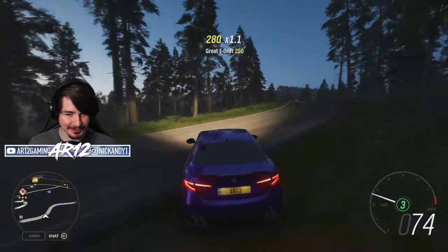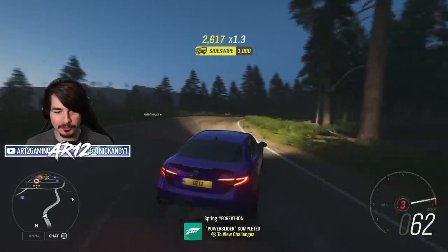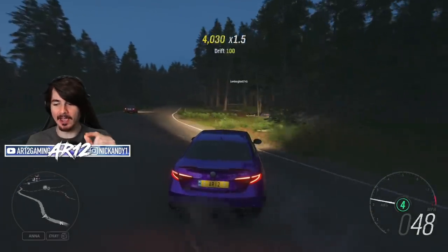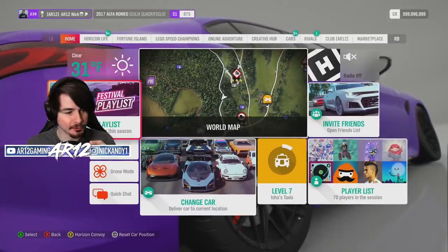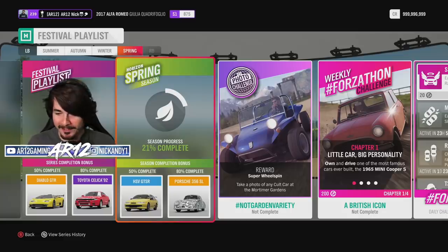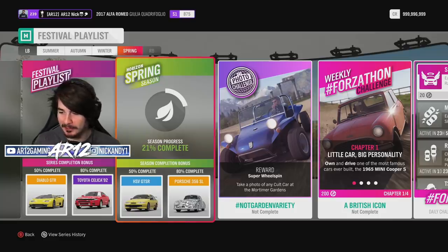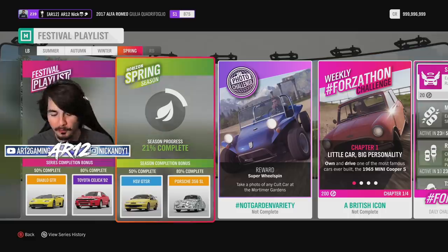Welcome back to Forza Horizon 4. It is another week in the mediocre United Kingdom, and today we've got a brand new car to go and unlock. For completing 50% of the spring season, you can unlock a legendary Australian car, the Holden HSV GTS-R from 1996.